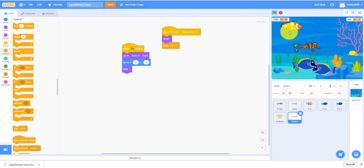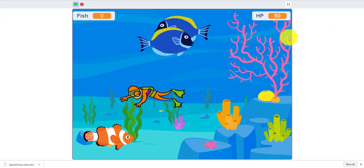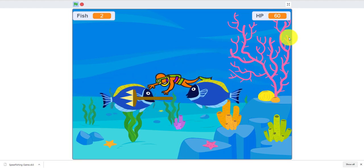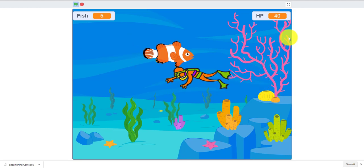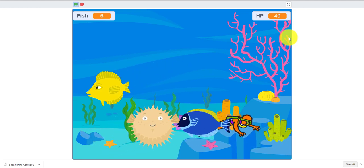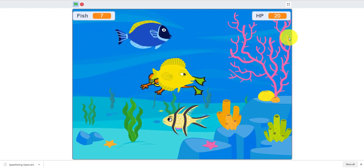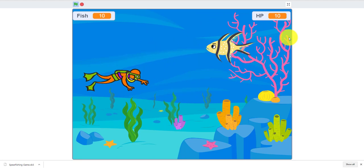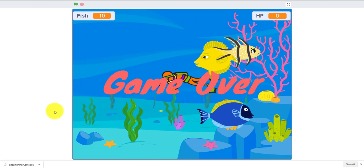Let me demo all the code. As you can see, the puffer fish bounces around — the only way to remove it is to let it hit you. I'm collecting fish and it's going well. You can try to kill the puffer fish but you can't. With 10 HP left there's no way to win — but you could add a winning condition if you want. Game over appears. That's basically it.